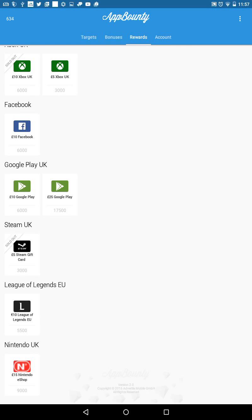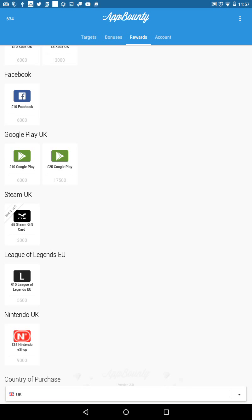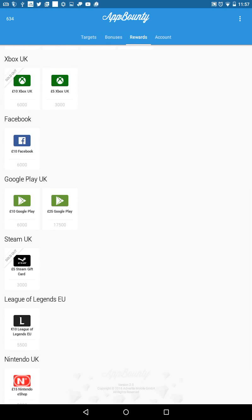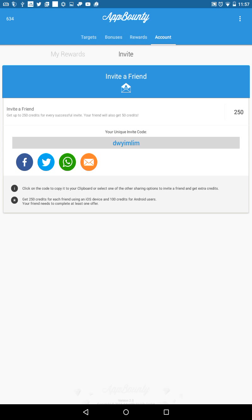Since I live in the UK, App Bounty only has 10-pound and 25-pound gift cards available. My friend actually got a 5-pound one and it did work, which is pretty good. I'm saving up for the 10-pound one. To get points, you can either get someone to enter your referral code — my code is DWYIMLIM.